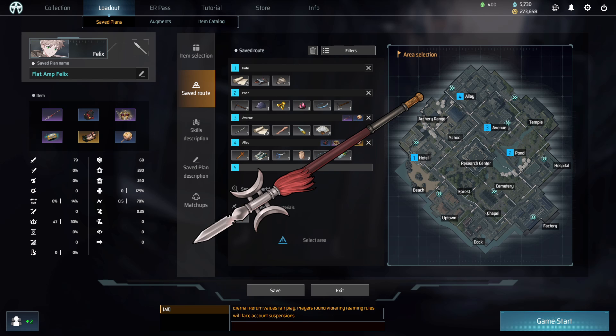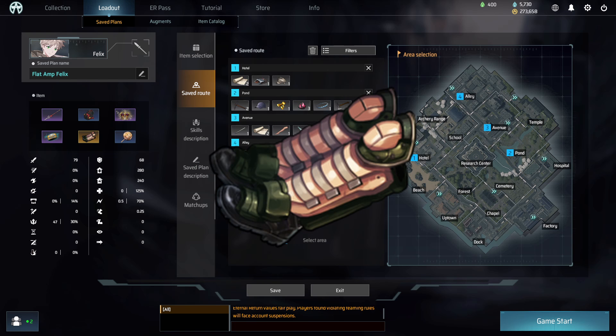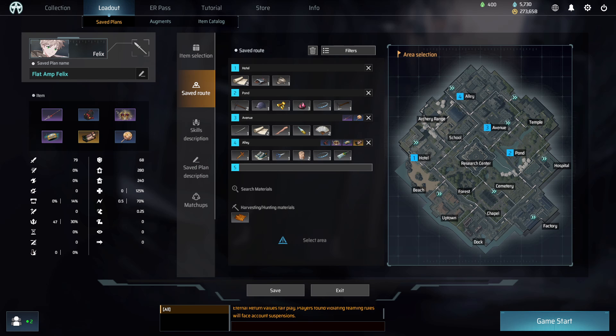The build is Fanktian Huaji, Cardinal Robes, Imperial Crown, Thropneer, Yodi Boots, and Uchiwa. The route is Hotel, Pond, Avenue, Alley. The build ID is displayed on screen and is also written in the description.